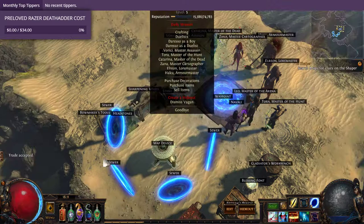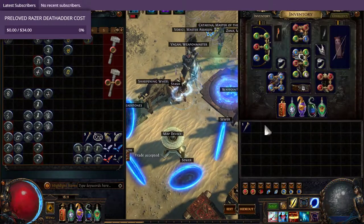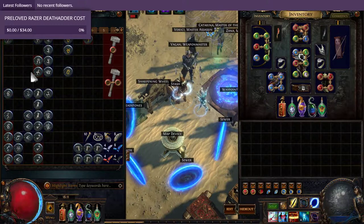And what this chisel does is improve the quality of your map, which you can see here. For example, this is superior — it gives better quality and quantity, up to a max of 20%.